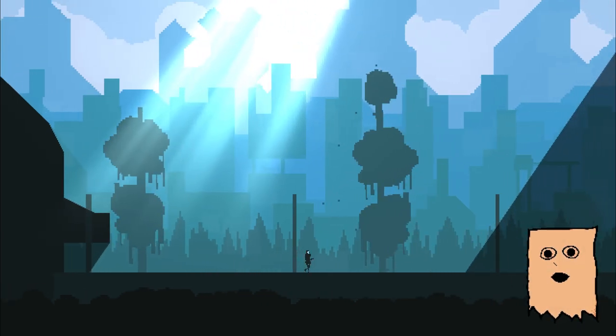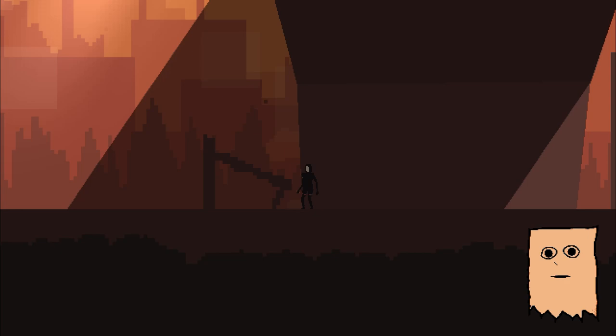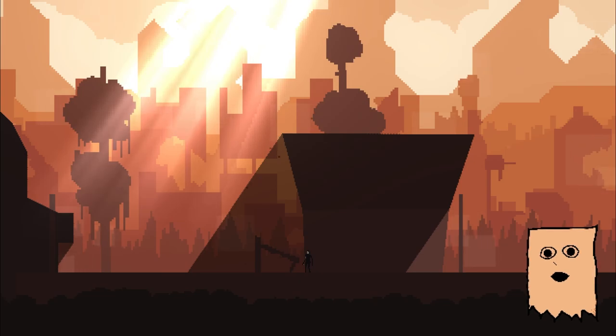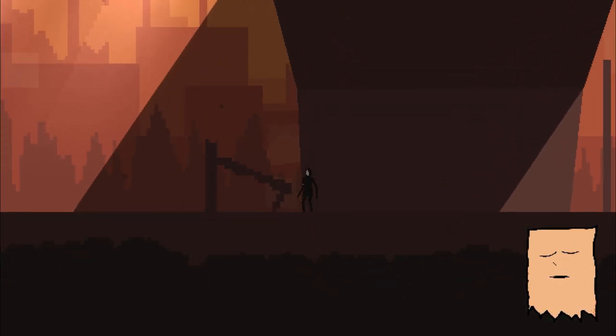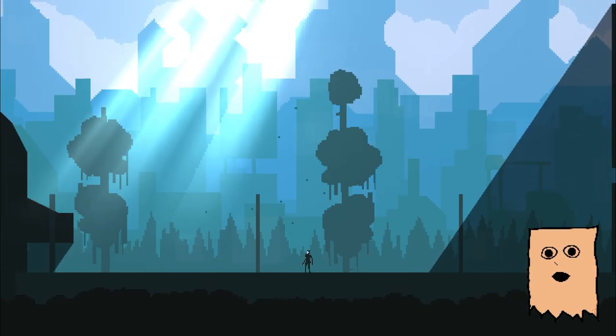The core mechanic for the game is the dimensional worm, letting you jump between the present time and the past time. The present takes place in a destroyed society that mostly consists of autumnal browns and orange colors, without many humans left. In contrast, the past depicts a thriving high-spec sci-fi world with colors complementary to the browns used in the present.